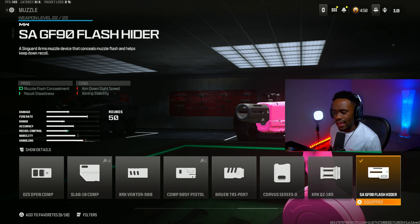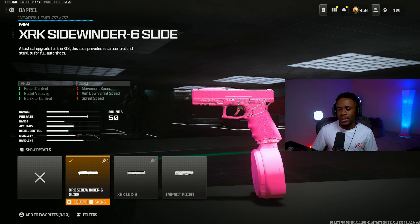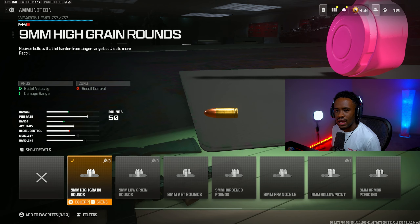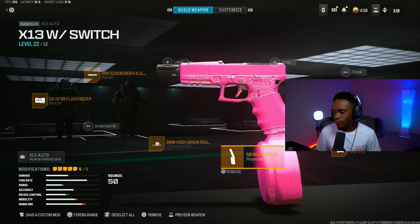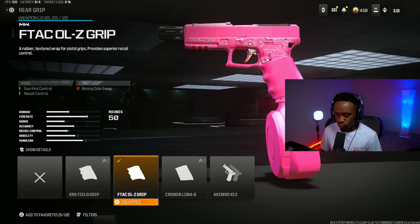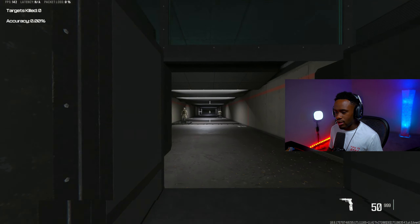Starting with the muzzle, I'm rocking the X-AGF-90 Flash Hider — gives recoil status, muzzle flash concealment. For the barrel, we're rocking the X-RK Sidewinder 6 Slide, which gives recoil control, bullet velocity, and gun kick control. For ammunition, I'm rocking the 9mm High Grain Rounds, which gives bullet velocity and damage at range. For the magazine, we're rocking the 50-round drum. And for the rear grip, we're rocking the Amtac OZ Grip, which gives gun kick control and recoil control. Try out this X-13 Auto build — this thing is very, very good.